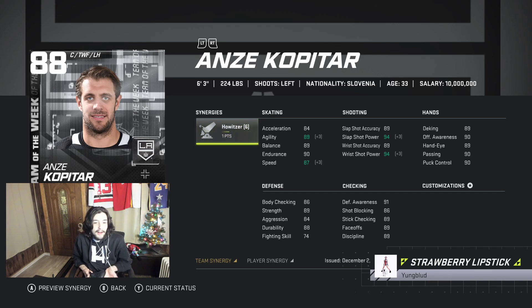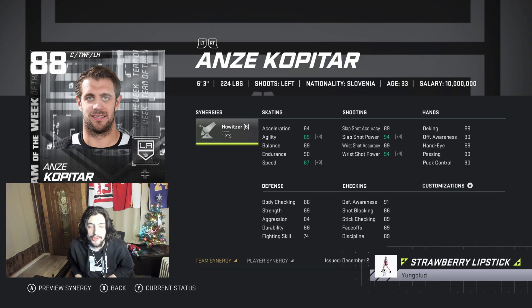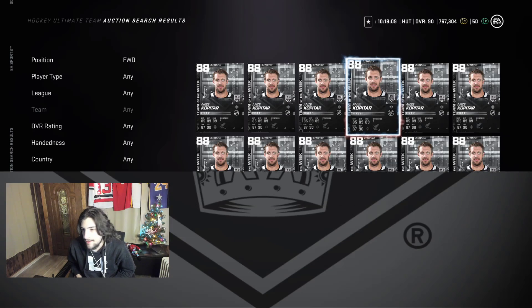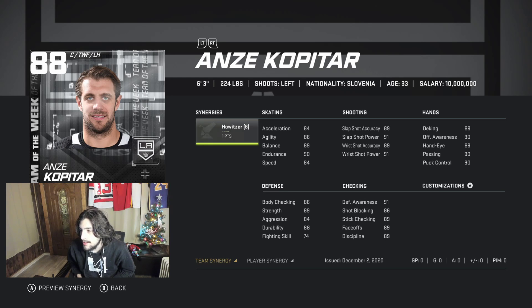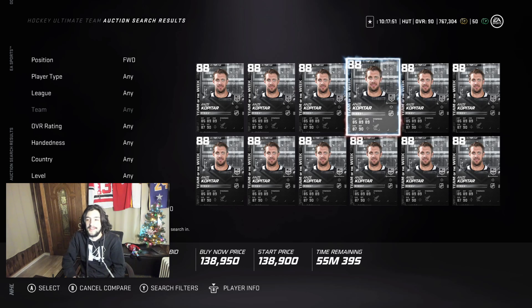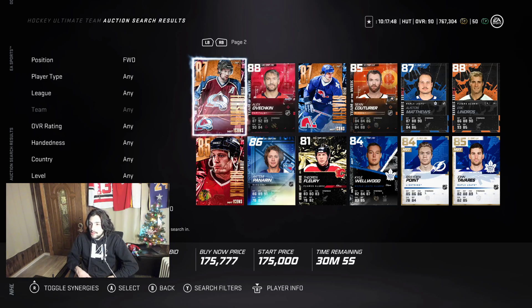Most of the cards I recommend I've either tried myself or played against a lot, and I know if they're good. Kopitar is up there — super super good card. He brings great value. His size, his hands are good, his shot is a little bit better than Lindros, you could argue. Speed is very similar. I see Kopitar and Eric Lindros as a very similar card — one's lefty, one's righty — that's pretty much the big difference.